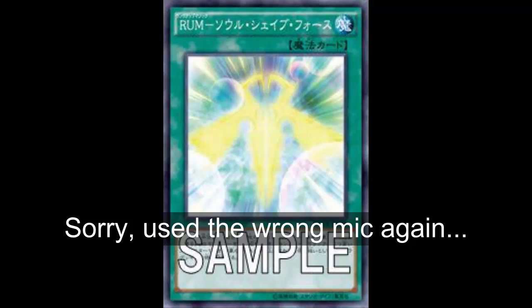The card art kind of looks like the formation of that Rank 8 Raid Raptor summoning the Satellite Cannon. In the anime, he summoned Revolution Falcon and went from Rank 6 to Rank 8 using this card. I seriously thought he was going to play this, summon Strix, and then go to Infinity — which would have been totally fair in the anime.